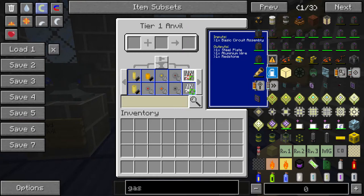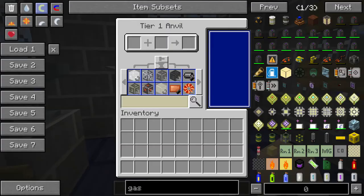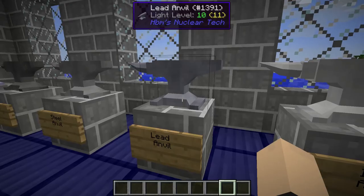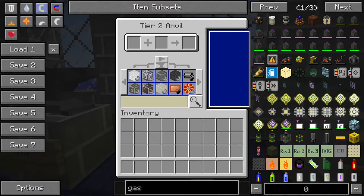You can get a basic circuit assembly. It looks like you have a chance to get some of the stuff back. But you can make some ammo casings and stuff. Here's the regular one. This one — this is still tier one. So you can have an iron one, a lead one, steel.